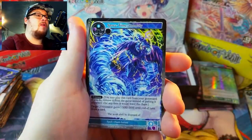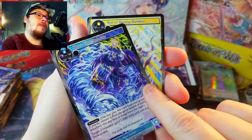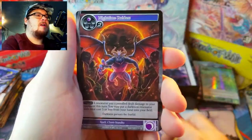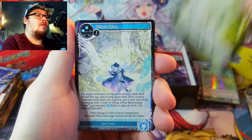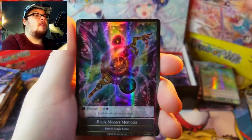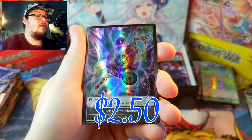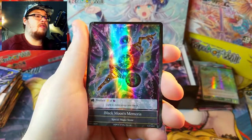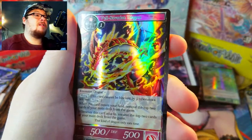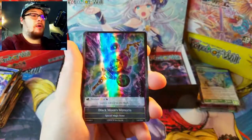Last pack for today — we've got a nice wolf on the front, a Space-Time Anomaly in foil which might be worth something (it's been reprinted, I'll have to look into it). The Prince, Wall of Wind, and our rare is Shyon's Hymn — very nice. Then Black Moon's Memoria — wow, that is a cool-looking foil. Behind it, Val Savarian Dragon as just an uncommon foil.